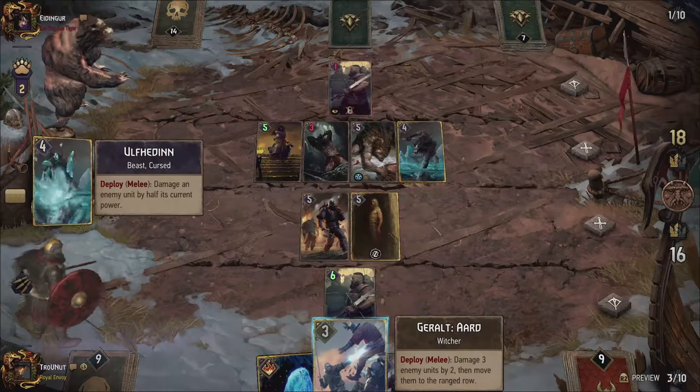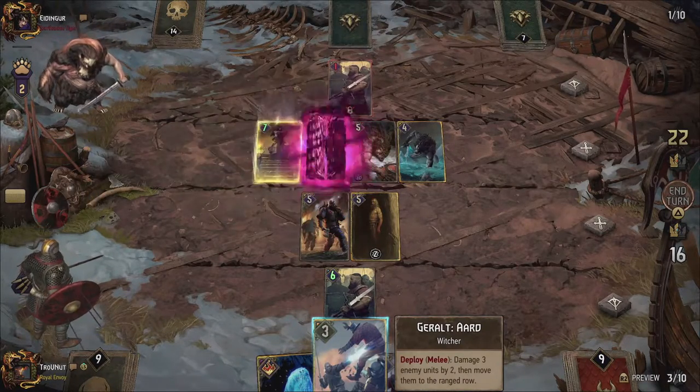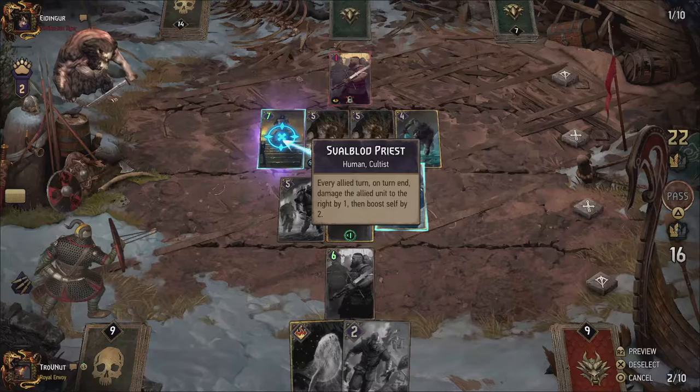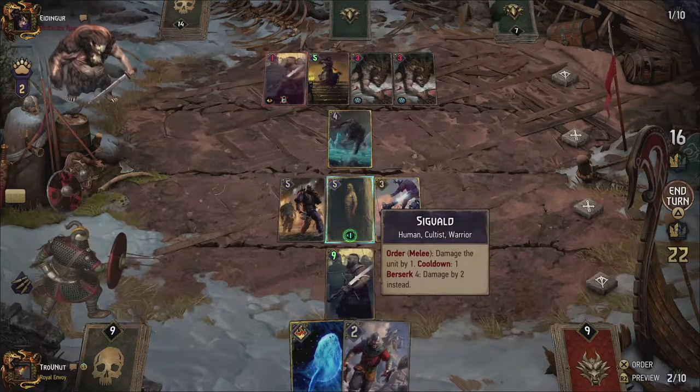I usually put my Greatswords on the ranged row since I can use Geralt to push units to that row. Geralt damages three units by two and pushes them to the ranged row if they weren't already there. The damage only procs after they are pushed back however, so your Greatswords there will be boosted as well.